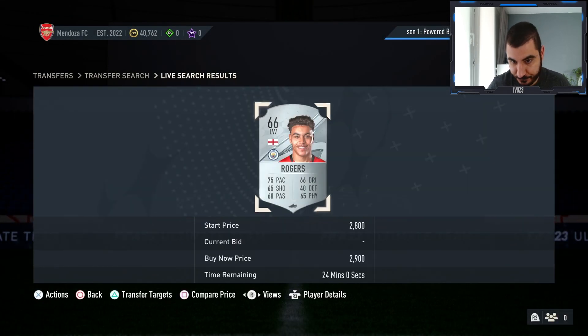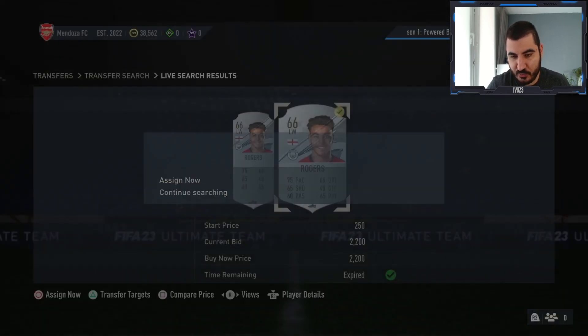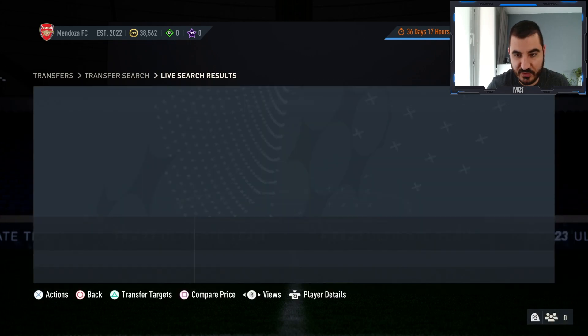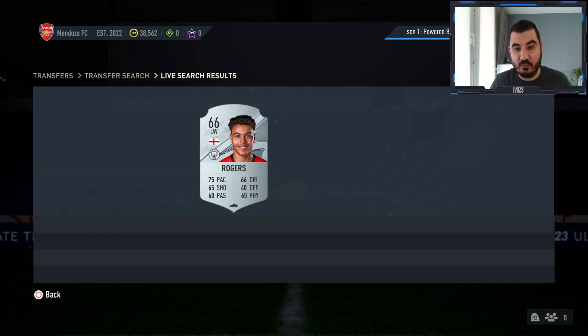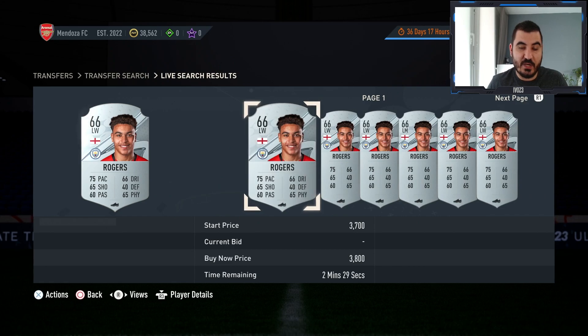I'm just going to try to get around 10 of them. You can see here one for 2.2k — that's about 800 coins profit, which is amazing. I'll be right back hopefully with 10 silver rare England players from the Premier League.